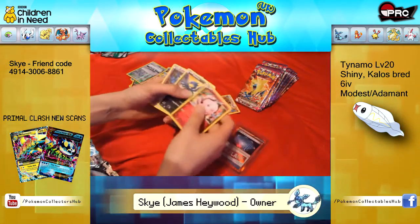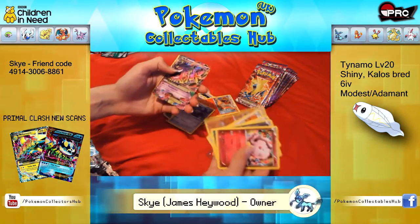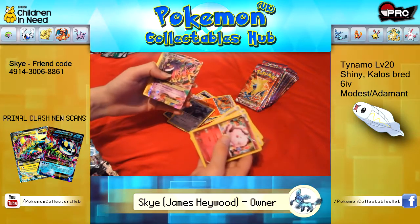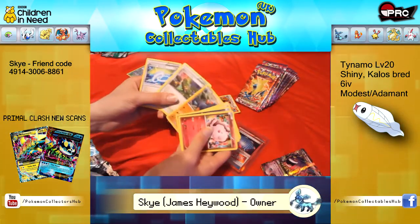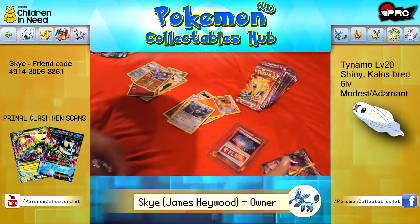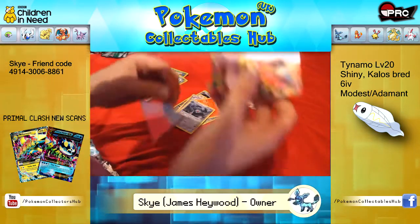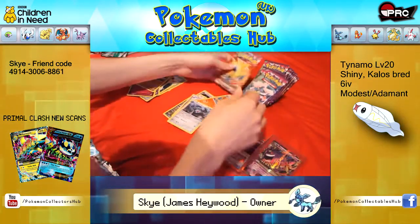Swirlix — there's a holo out here — Murkrow, Zubat, Bunnelby, Fletchling, Gliscor. Oh no, just standard Mega Gengar. Reverse being Gliscor. Boldore, Dimension Valley and Spirit Link. That's for my Mewtwo trick. Mega Gengar goes straight into one of these top loaders. That's two out of this box — not doing too bad.